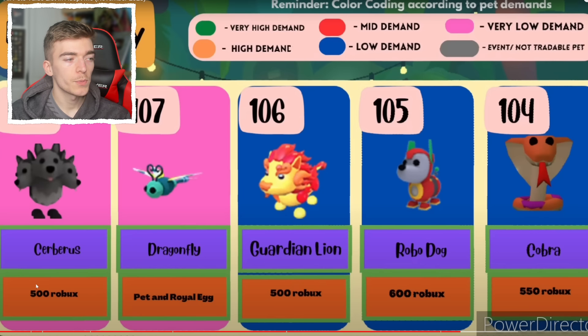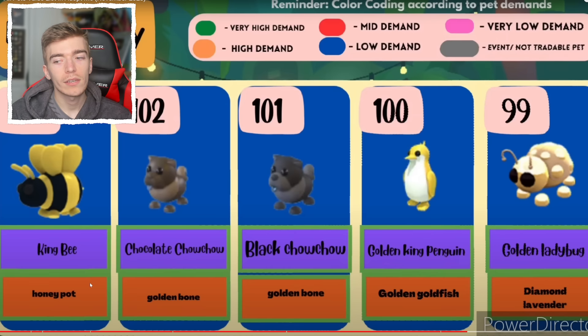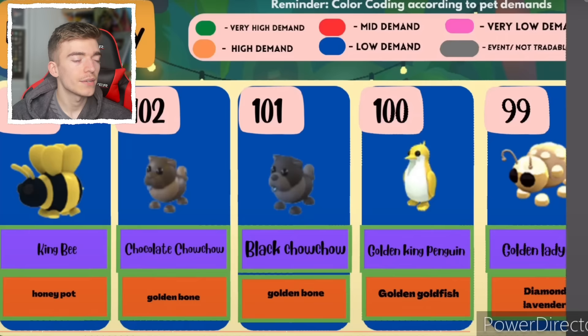It's interesting to note that one is 500 Robux, but the cobra was 550 and the robodog was 600. All of these pets are legendary, but the prices are slightly different within a 50 to 100 Robux gap, although they're all the same rarity. Now we've got some pets you get by throwing consumables, such as a honeypot where you have a chance of getting the legendary — we have the chocolate chow chow, the black chow chow, and the golden king penguin. When you consume these Robux items, you have a 1 in 10 chance of getting the golden versions, and the diamond versions are like 1 in 40.